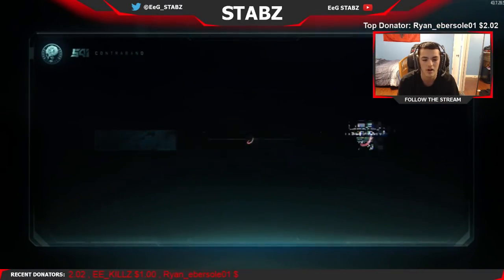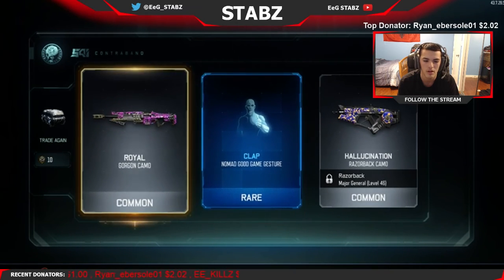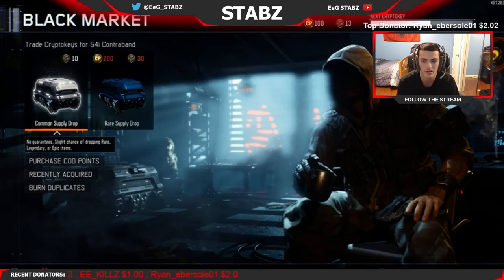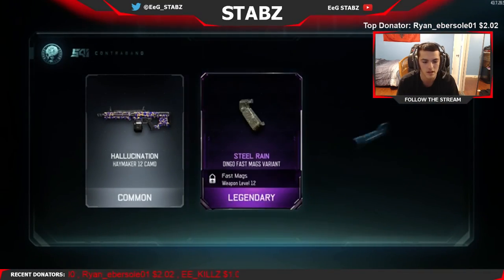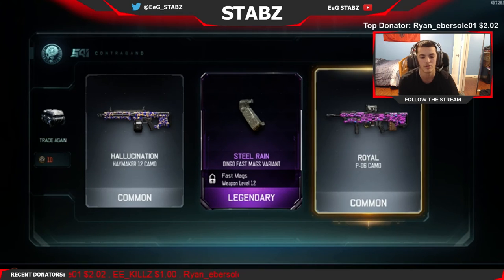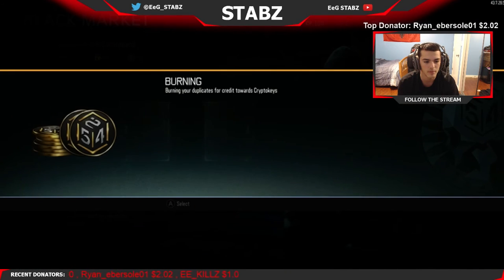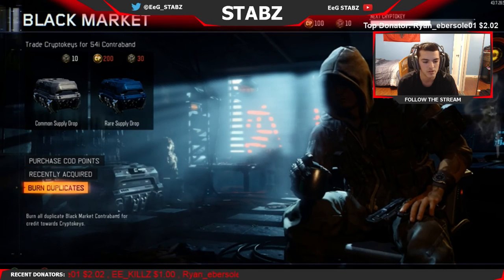Why am I getting so much dust? I've never actually seen this camo before and I'm just getting a lot of it right now. Royal on the gorgon. Clap nomad good game gesture, and hallucination on the razorback - pretty sure I already had that. Hallucination on the haymaker, steel rain - oh my god I really like that camo and I'm getting it on everything. Steel rain dingo with fast mags, and royal on the P06. It's actually gonna look really good when I go for the 100 kills with those guns.